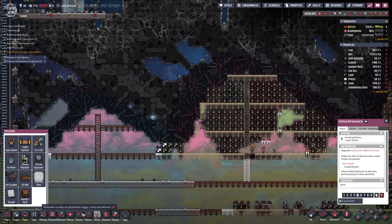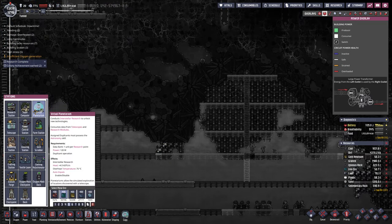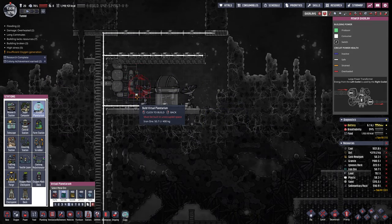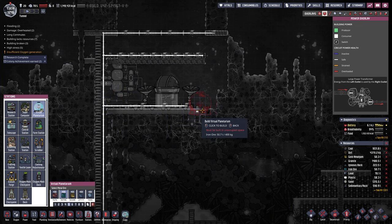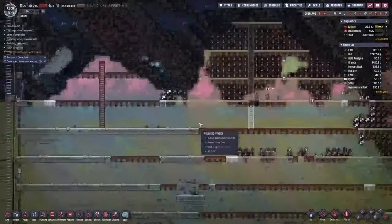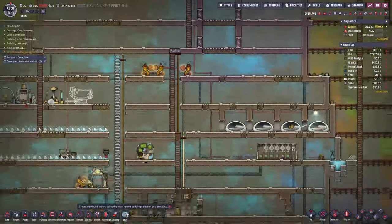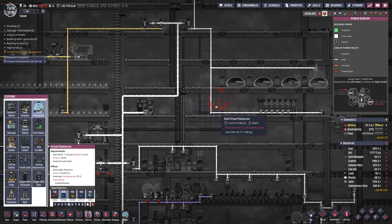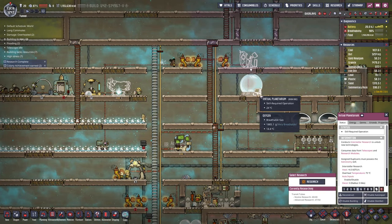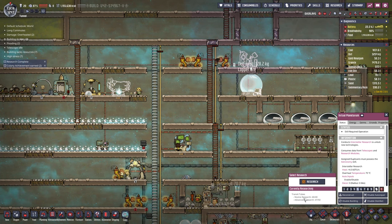While we're waiting for that, we have to finish what we started here — research. Virtual planetarium: conducts interstellar research, consumes data from telescopes, requires one data bank. I'm assuming it has to be outside, but it doesn't actually say that. So maybe we'll start with it inside and just see if it works. This thing is done — it doesn't look like it has to be outside.